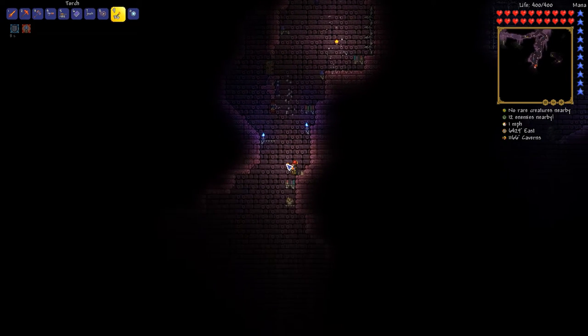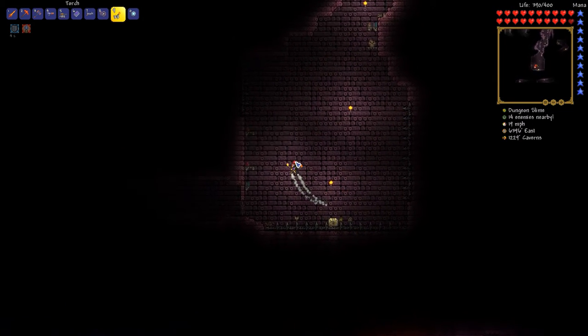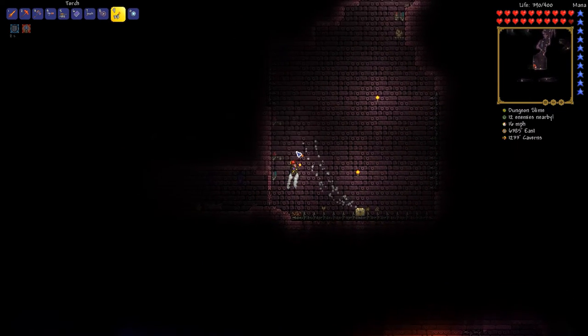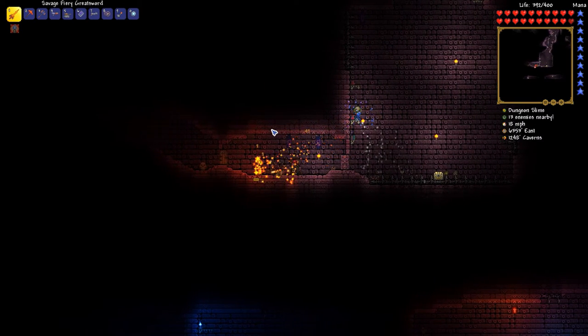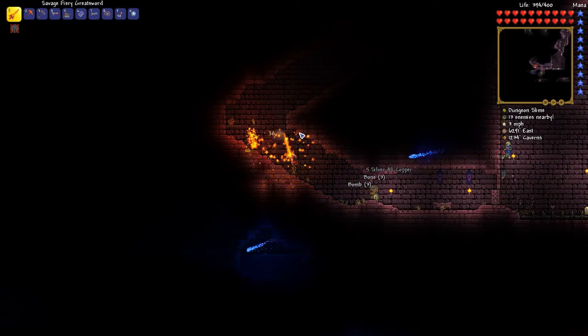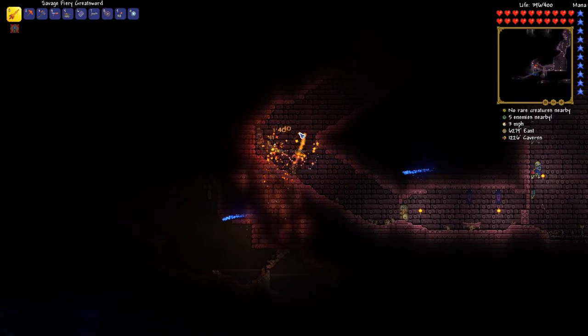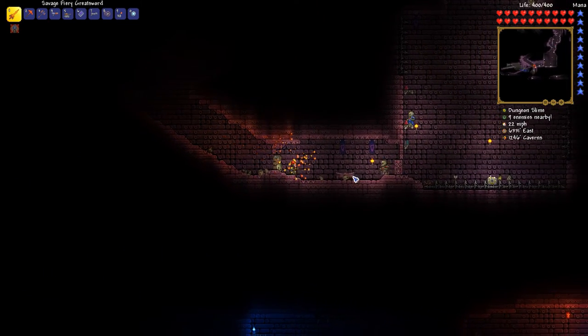We're down in the floating skull environment with this background. That's an interesting trap room — you've got the chest but you've also got spikes literally everywhere. We have a dungeon slime — golden key, yes please!